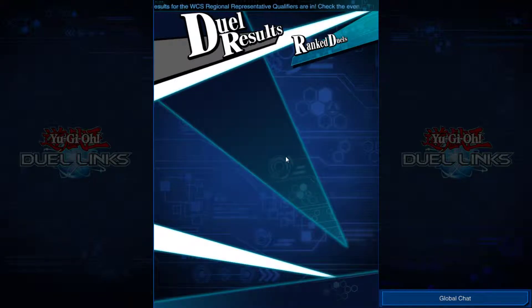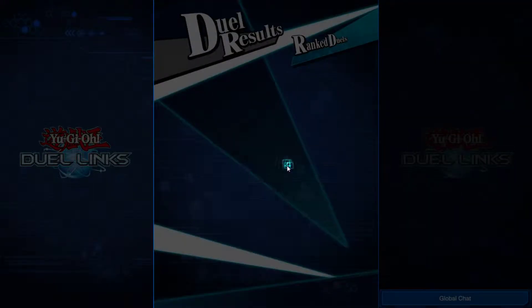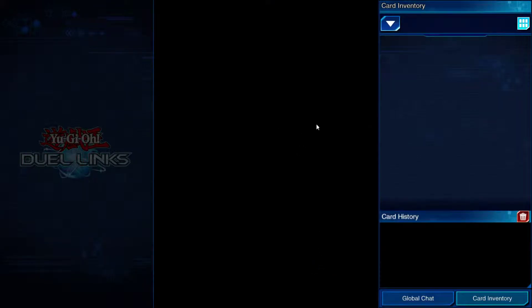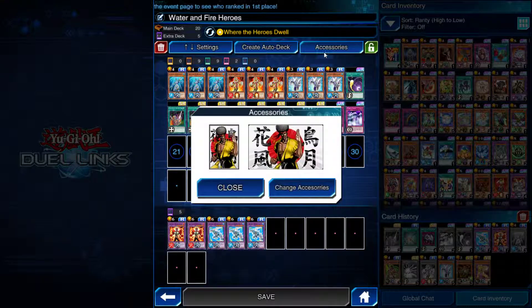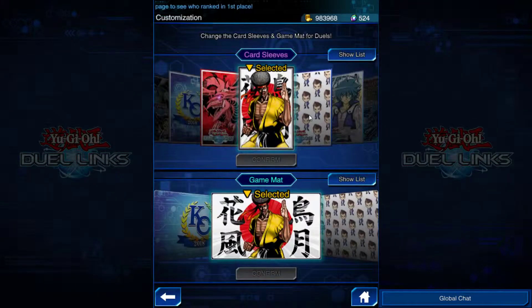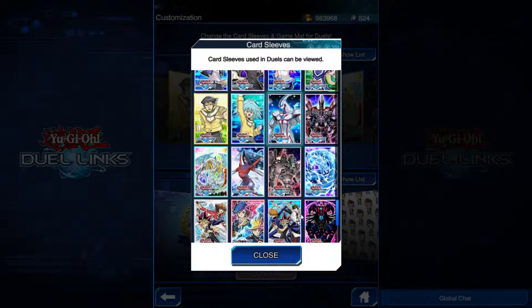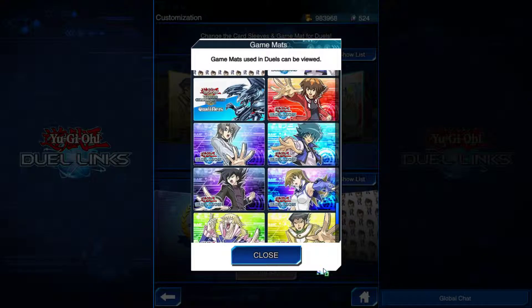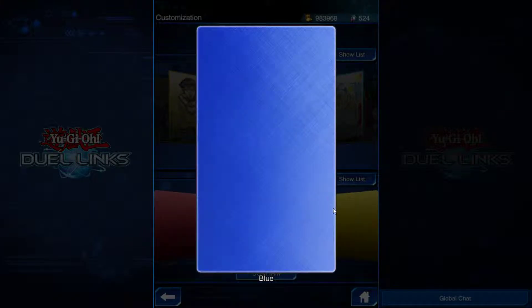Let's go in for another duel. That's the first time I've ever really been able to utilize those. Actually, before we jump into another duel, I'm going to change my sleeves — I've had those for ages, on most of my decks. Let's go ahead and change them. I hate doing this mid-game, but let's grab Neos because we're using heroes, and something to go along with it. Let's go ahead and grab the blue mat.